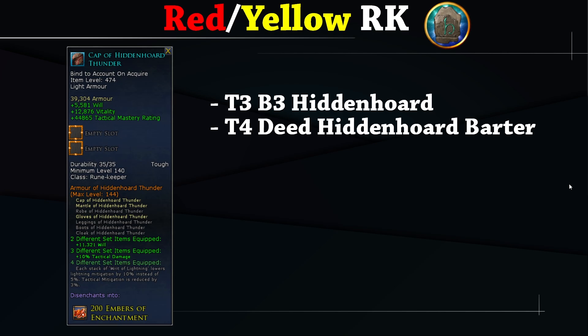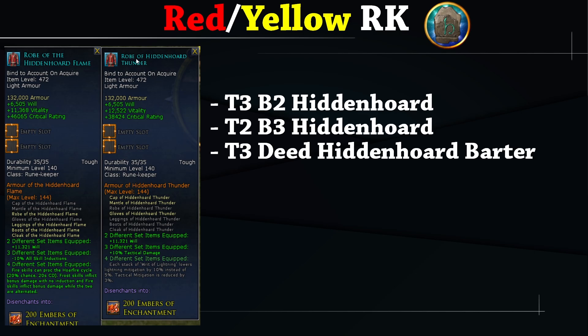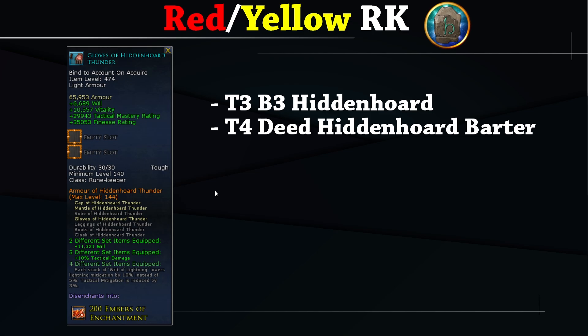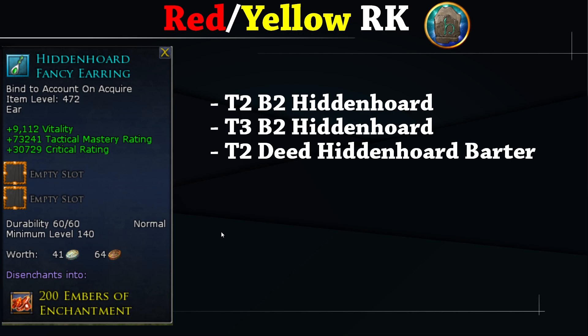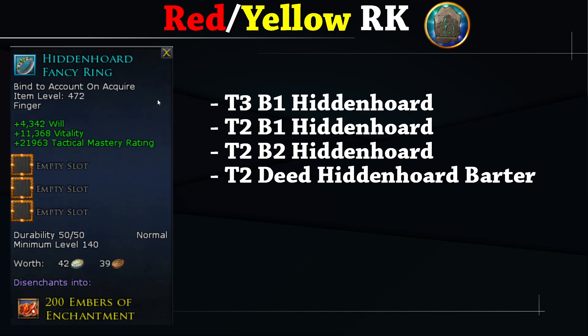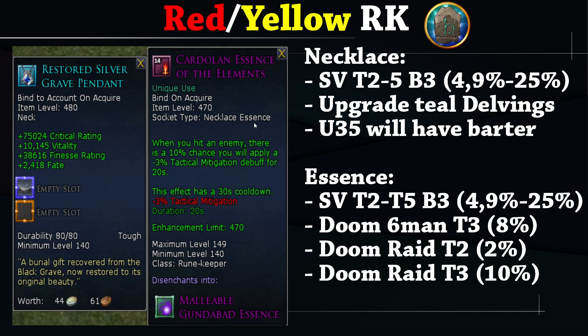For DPS Rune-keeper, Red and Yellow are combined — three Yellow pieces, three Red pieces, and one alternating piece depending on your preferred four-set. Yellow helm, Yellow shoulders, Red cloak. For the chest, choose Red or Yellow depending on the set bonus you want. Yellow gloves, Red leggings, Red boots. For earrings, the Hidden Horde Fancy Earring. For ring, the Hidden Horde Fancy Ring — the Crystal Ring with Tactical Mitigation is also a good option. For bracelet, the Will/Attack Mastery/Crit Rating bracelet from SV — available in Update 35 via ember barter.